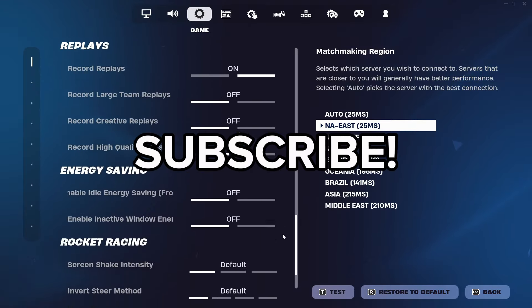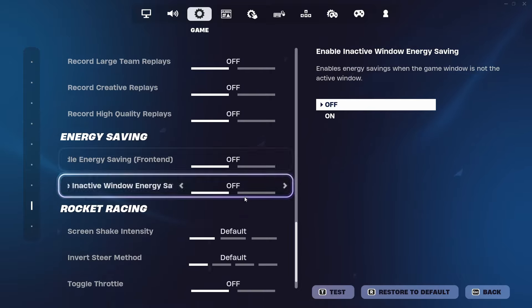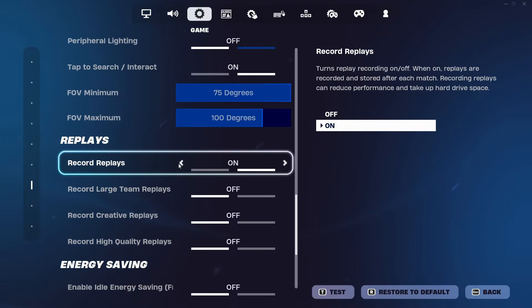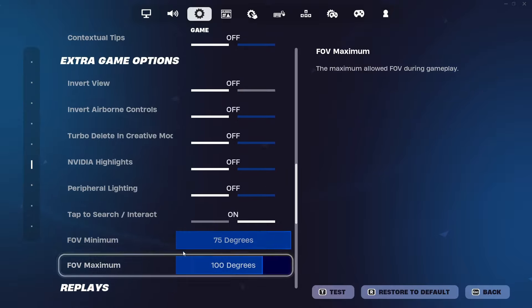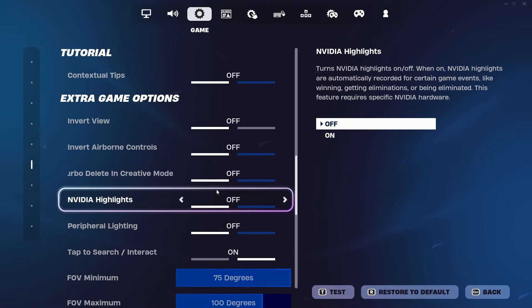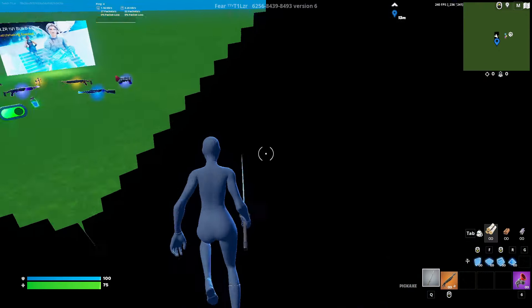The only other settings you should change are in the third tab — go all the way down to the energy savers and have both of those 1000% off. You do not want those on at all. Record replays does cause a little extra delay — I recommend having it off — but as long as you don't have high quality replays on, you're good. Video highlights should be off as well. That is it for Fortnite settings.